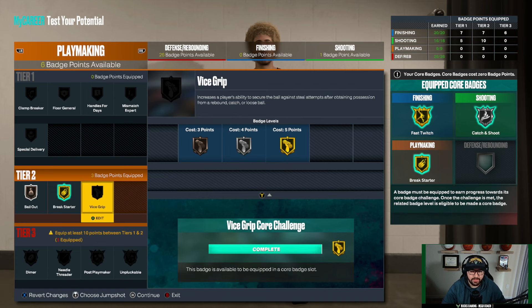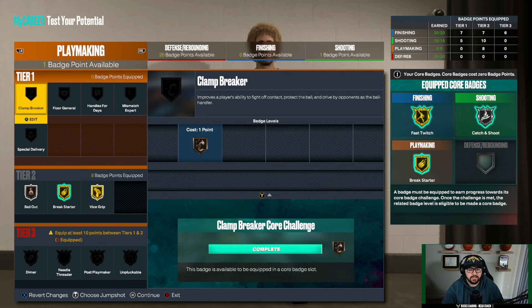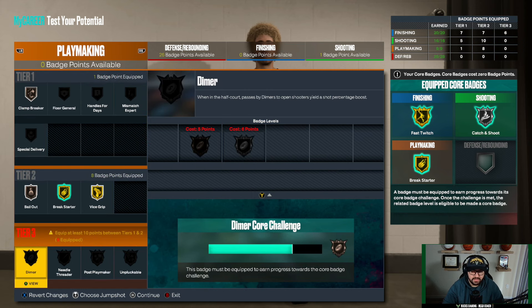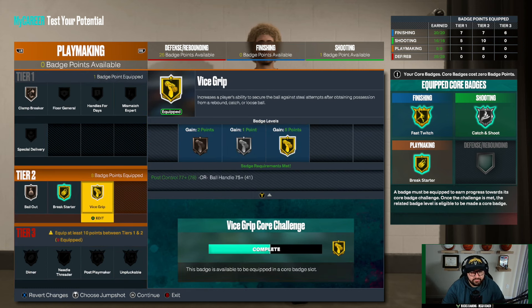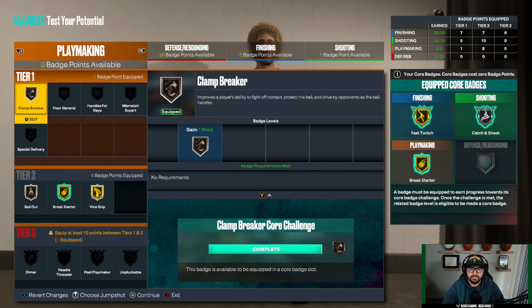Get bailout because you're going to have a bad pass here and there. Take vice grip to gold and clamp breaker to bronze. This is the best playmaking setup for a center — you'll be able to push the break really well, vice grip helps you avoid getting stripped, bailout saves those errant passes, and clamp breaker helps defenders not stick to you when you're driving to get those quick drop animations.